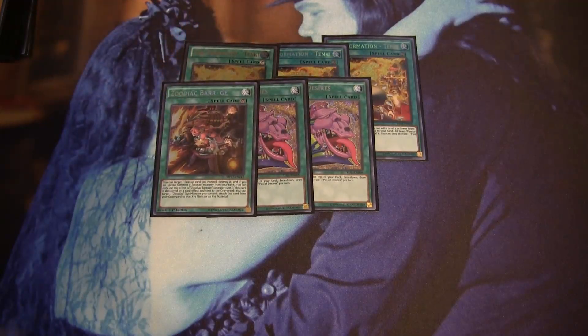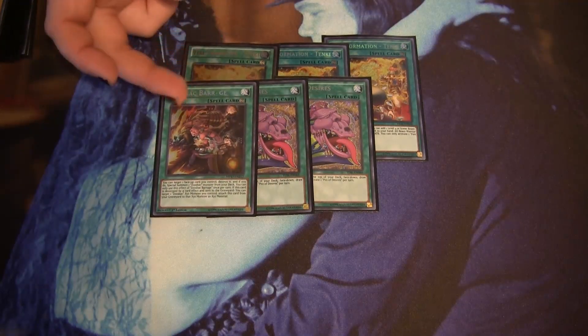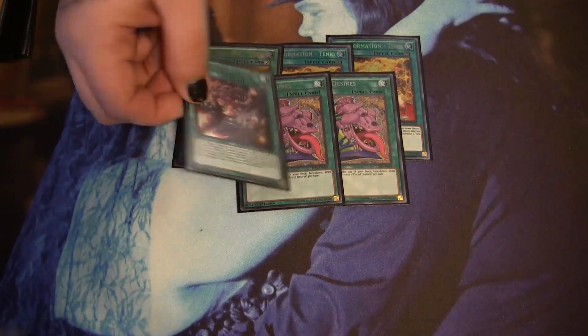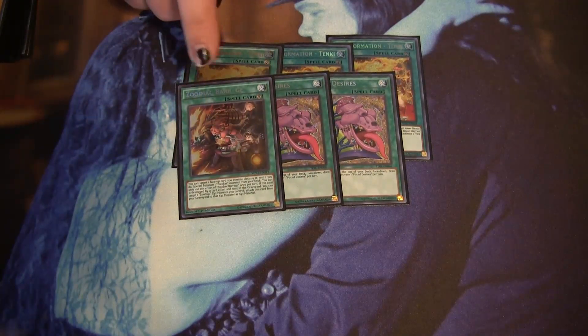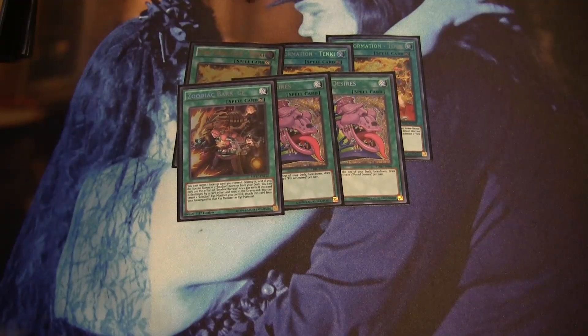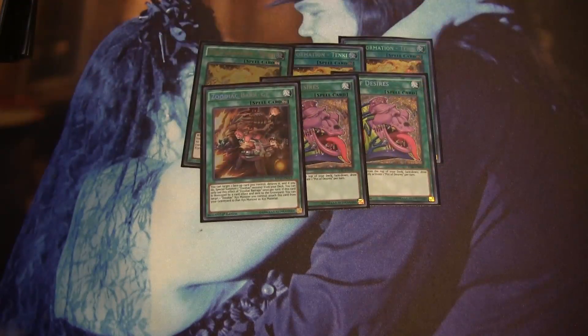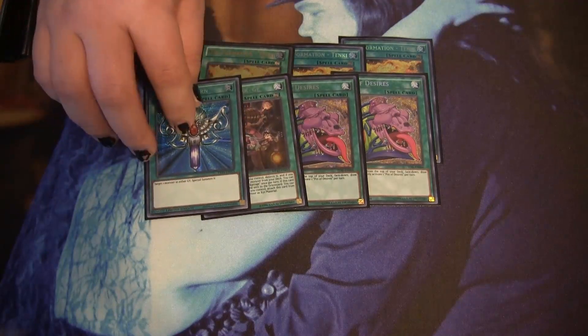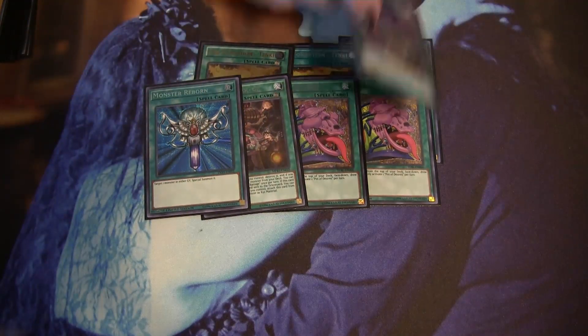We play the one Zoodiac Barrage — thanks to AJ for letting me borrow that too. This basically means you have fourteen Zoo monsters in your deck. If you have a normal summon like Ratpier or Thoroughblade, you can use them freely because Barrage takes up the spot of another Zoo that doesn't require your normal summon. Monster Reborn is just really good — it helps this deck grind and it's fantastic in this deck.